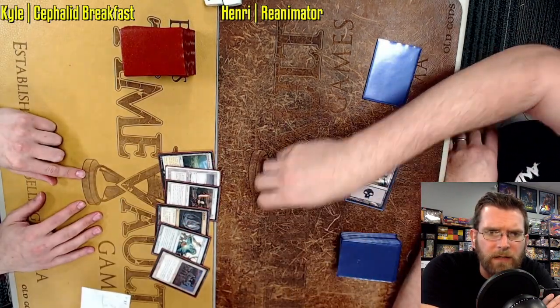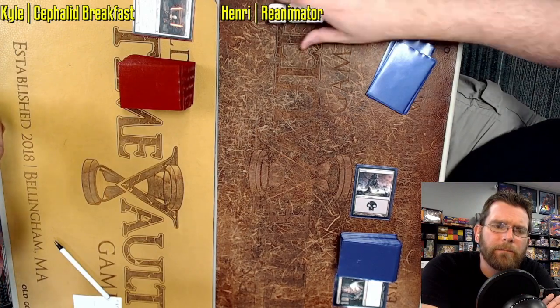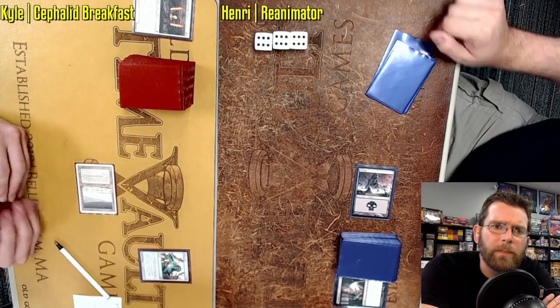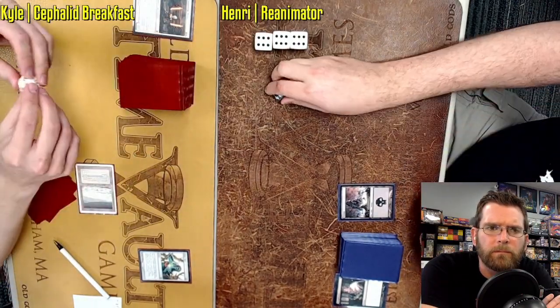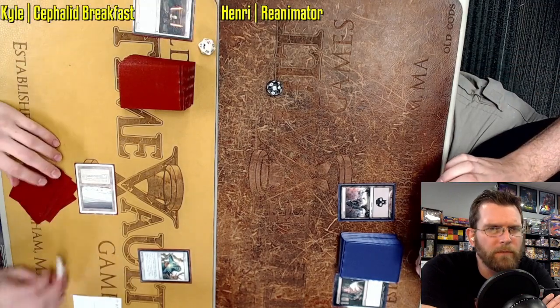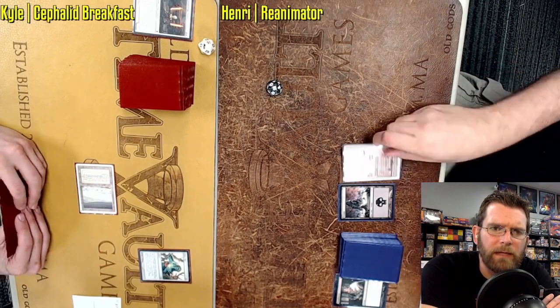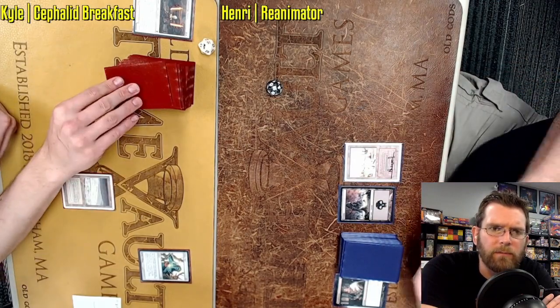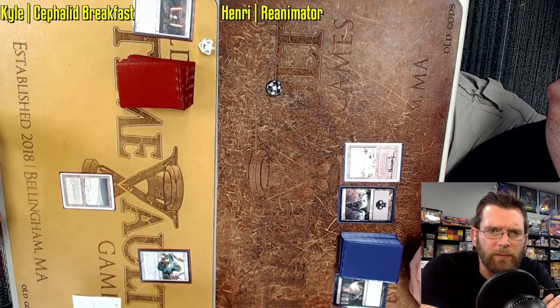We've got a Stoneforge Mystic, Aether Vial, and Nomads in the hand. The top of the deck bails Kyle out, but he could still have a turn two win, left with both Aether Vial and Nomads. He will go with the Vial. That is a bit more of a decision than it looks like — it is possible that it's better to play the Nomad and then have Brainstorm potential for Aether Vial, throwing that card back if you do draw a Brainstorm.